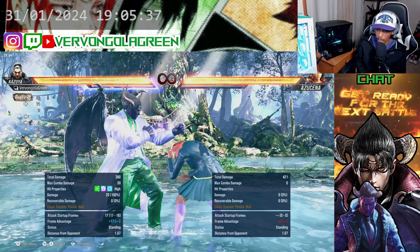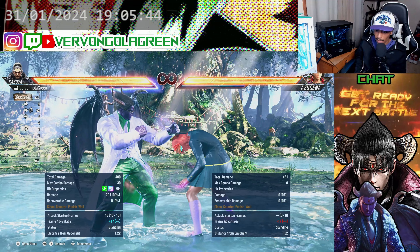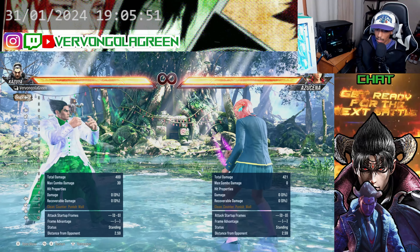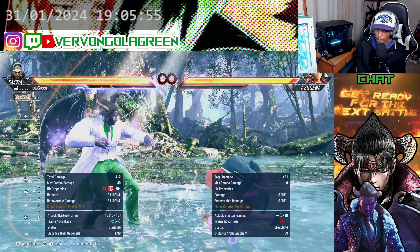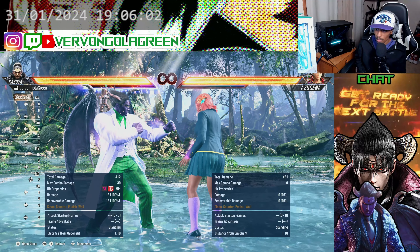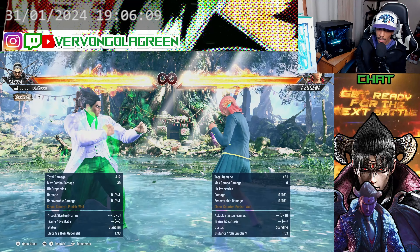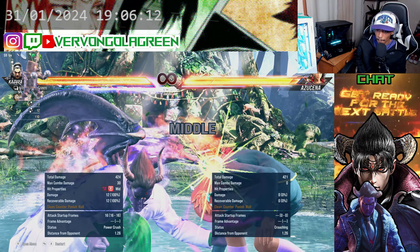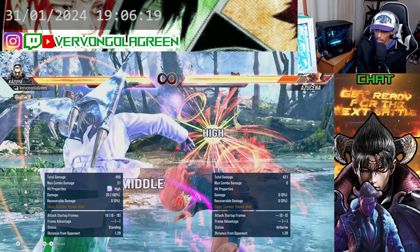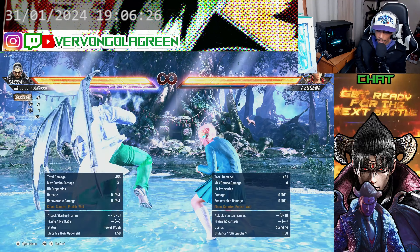How defense works in this game: a neutral block is an automatic block for mids and high attacks. However, in certain cases some characters will have guard breaks, so I advise you to just hold back because it's easier to punish. For example, if you try to punish but don't know the punish timing, holding back is the safer option.